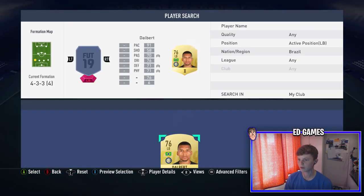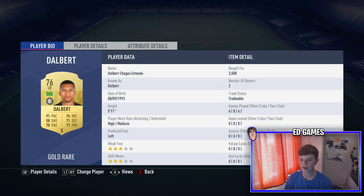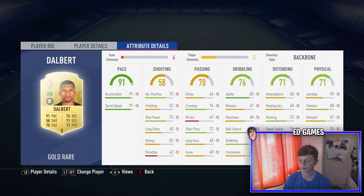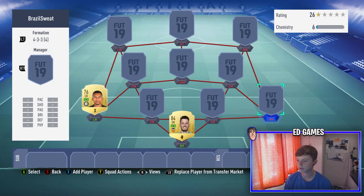Left back is Dalbert. I bought him mainly for his pace and his left foot — I just prefer a left-footed player at left back. He's got 71 defending and 71 physical which doesn't look great, but I've got the Backbone chemistry style on him, which gives him a boost in defending and physical. Overall pretty solid left back, five foot eleven.